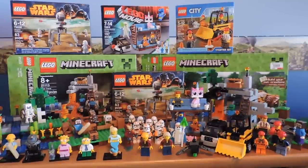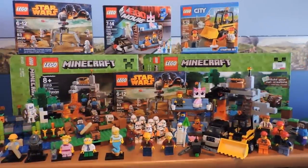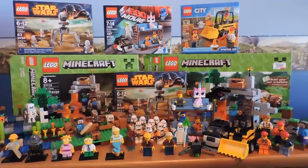From the last haul you did not see the farm set, the city construction workers starter set, the two Utapau Trooper battle packs, and some of these minifigures — actually all of them. So this is all the stuff we got, minus the Pick a Brick and Homer.